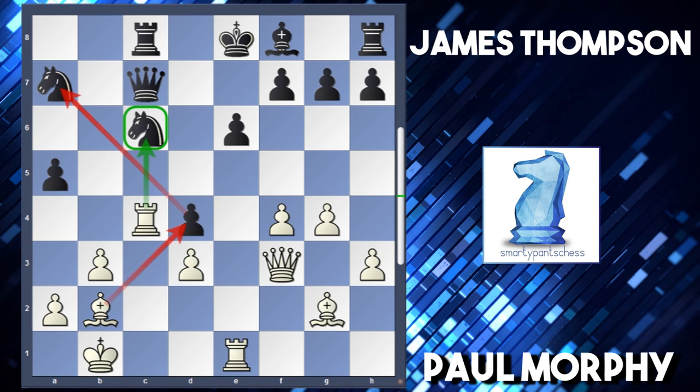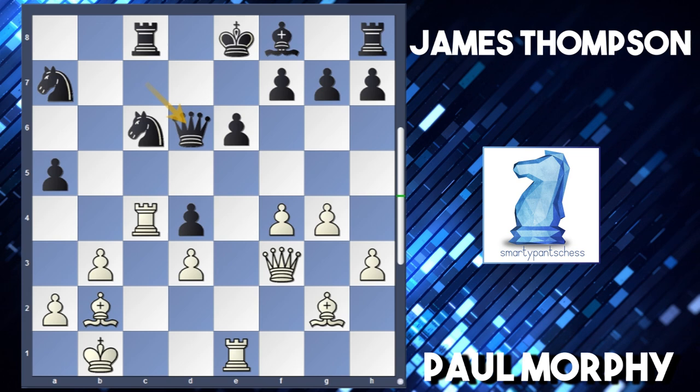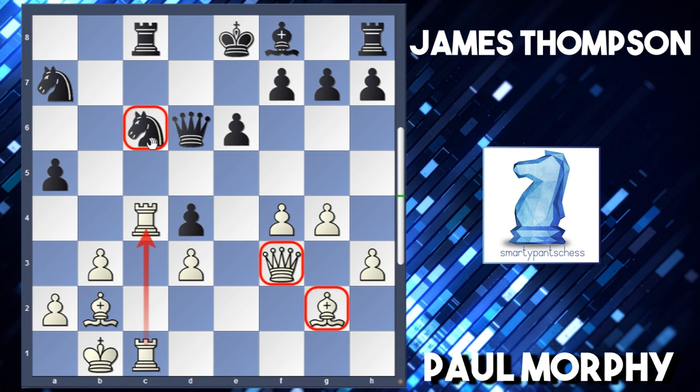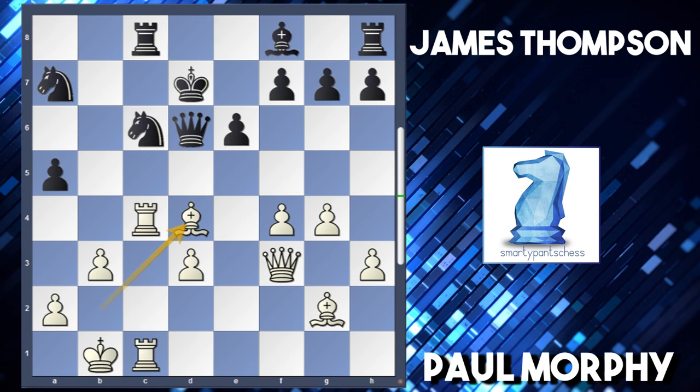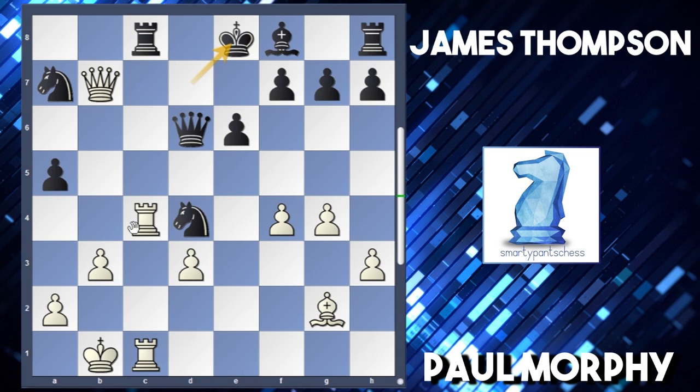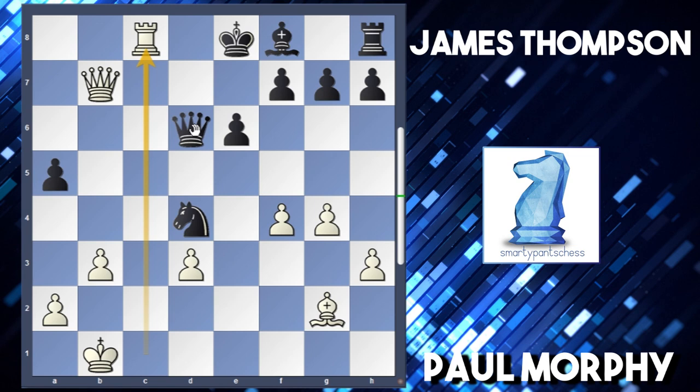However, Thompson played queen d6. Black is still slightly better here. He can increase the pressure with rook e-c1, now having two rooks, the queen, and bishop all attacking the knight. So king d7, using the king to defend it. Morphy played bishop takes d4, and now if knight takes, comes queen b7 where black is actually lost - after king e8, rook takes c8 check, knight takes, rook takes, it's game over because queen d8 takes and white is material ahead.